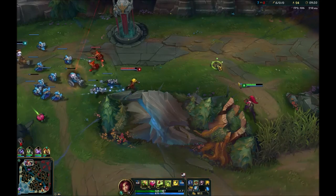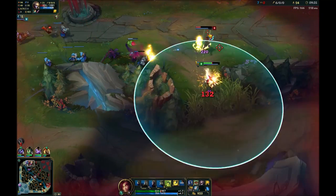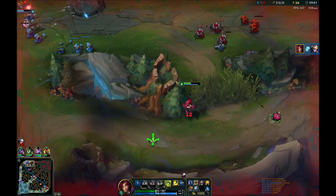This is the standard combo at later levels — this is probably how it would look in a real game. I always start E so I can get the root, then get the rest of my abilities off. Your Q, which you max first, still comes off cooldown and you finish them off.